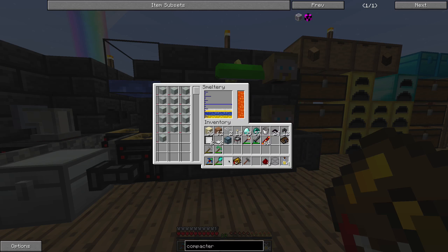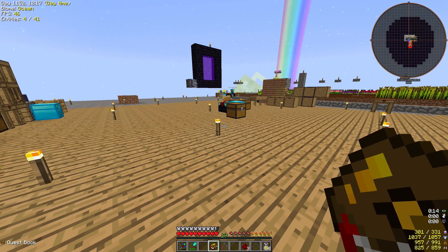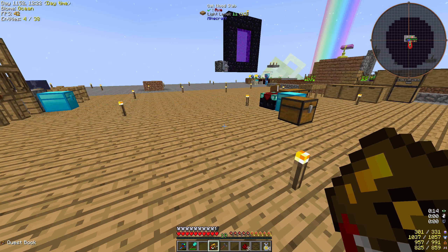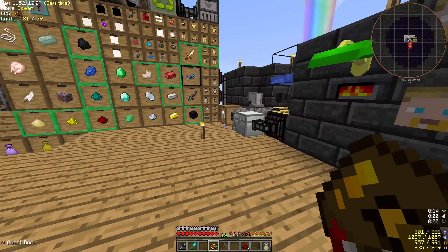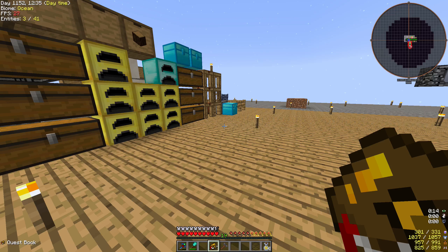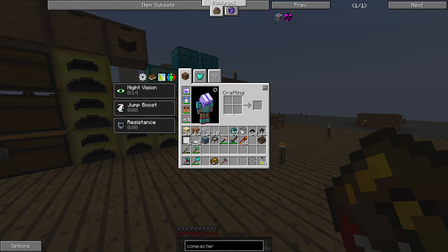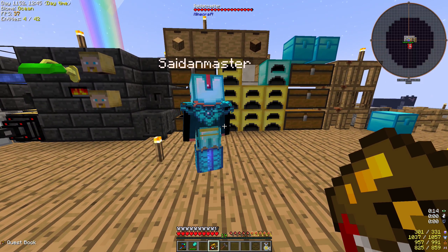Mana steel. I have mana steel. Mana magnet — ring of magnetization. I would love to have that. Is this auto-collecting items? Yeah. Sweet. It needs a mana lens, iron ingot, gold ingot. That's easy. Would you like a ring of magnetization as well? Sure. Alright, so I can make two.